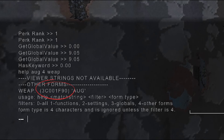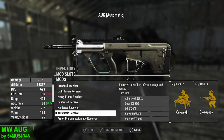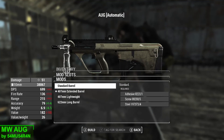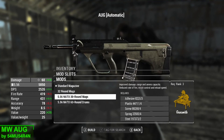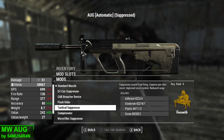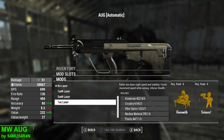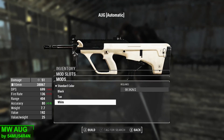Here you'll find the weapon's ID code, and by typing 'player.additem' and the ID code you'll get your hands on the weapon. In terms of upgrades you have the choice of 15 receivers, 4 barrels, 4 stocks, 4 magazines, an impressive 19 sights, 9 muzzles, 4 lasers, 4 reticles, and finally a choice of 4 colours.